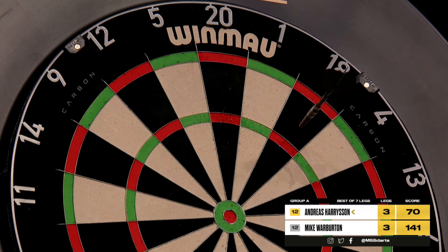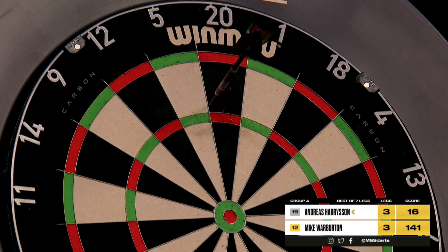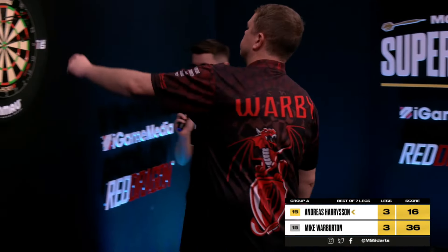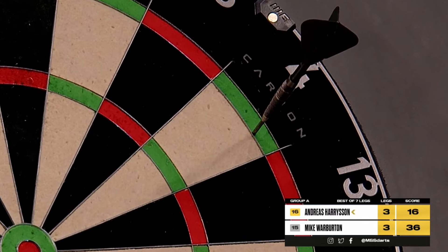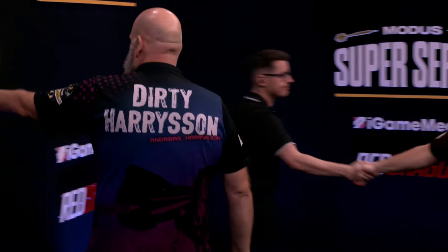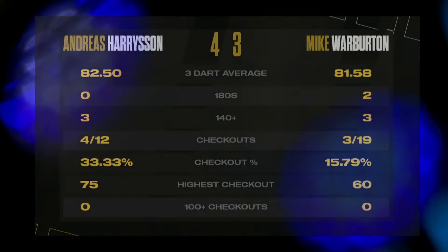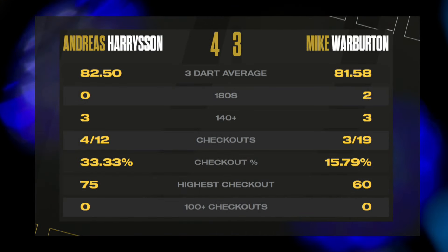Andreas, you require 70. So Andreas, it is once again — double 16 to take the all-important win. 54 — might require 140 — once again it escapes him. But this would be a mighty ask from Warburton. Harrison returns. Andreas, you require 60 to maintain the perfect day. And he gets it. A 4-3 success over Mike Warburton — a real battle. It's Andreas Harrison who makes it four from four.